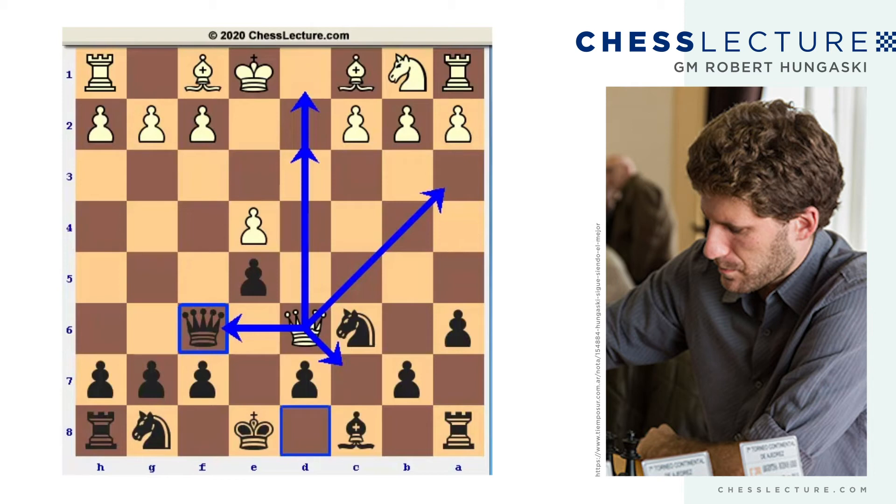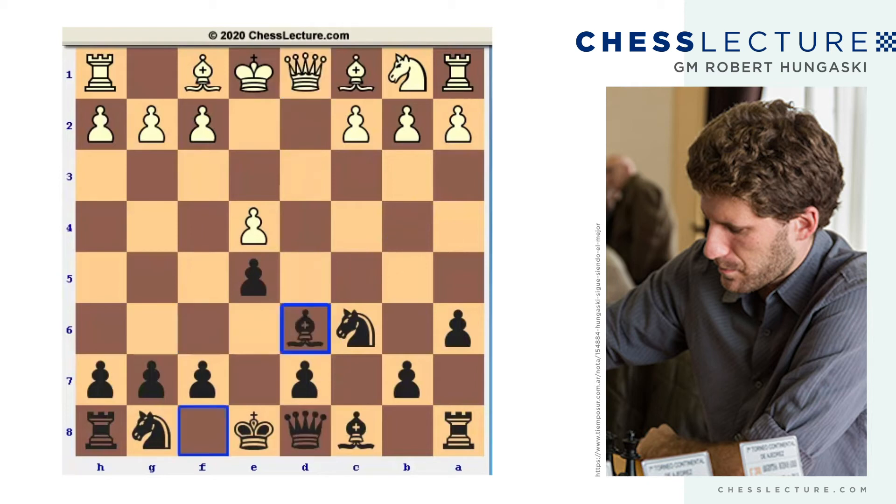Today I wanted to focus on queen takes f6, which is the move that I encounter the most in my tournament practice — my online blitz tournament practice in particular. But before we get into that, I really want to talk about what kind of position Black is trying to get, not just in the Lowenthal but really whenever we encounter the Sicilian defense. What is the identity of the Sicilian? What makes a Sicilian a Sicilian? What do all Sicilians have in common?